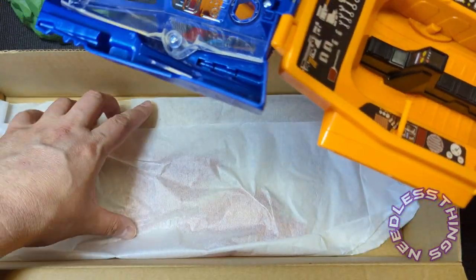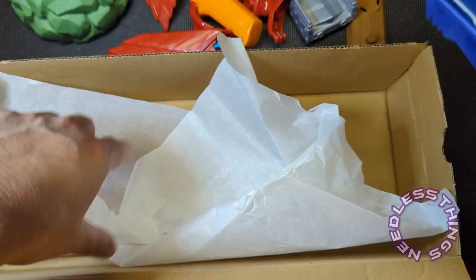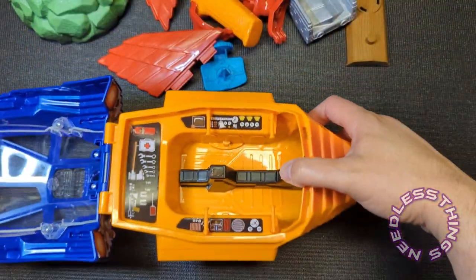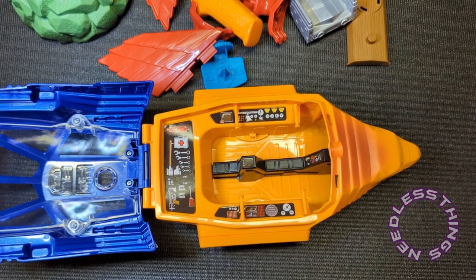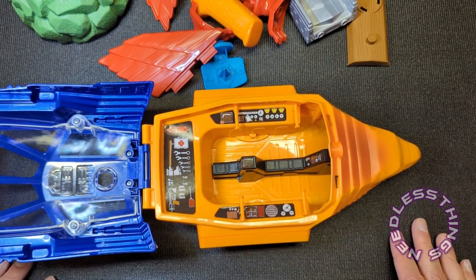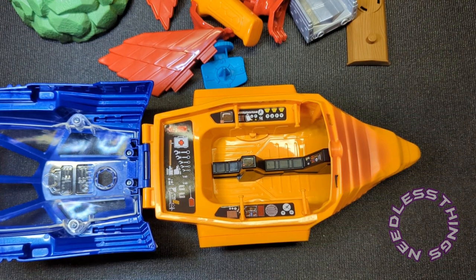I've got the Masters of the Universe Classics Talon Fighter — it is less available to me than my Origins Castle Grayskull because it's too huge. It's ridiculous — when you put it anywhere near the Masters of the Universe Classics Castle Grayskull, it kind of undermines the awesomeness of the Classics Castle Grayskull, one of the greatest toys of all time, because it's so big it makes the castle look kind of small and stupid.